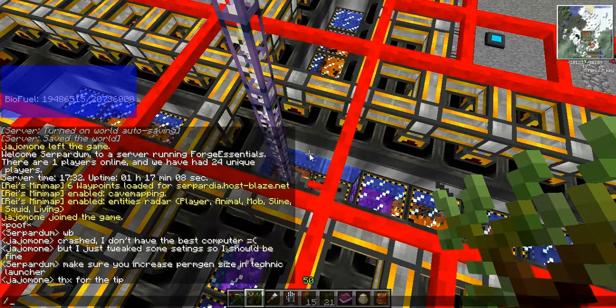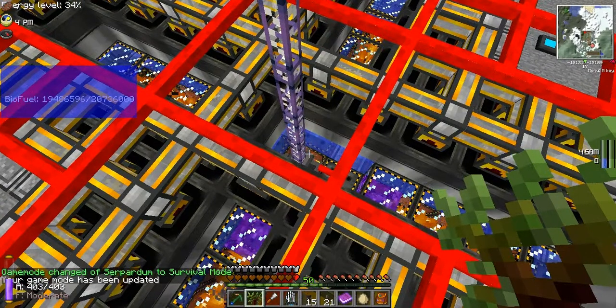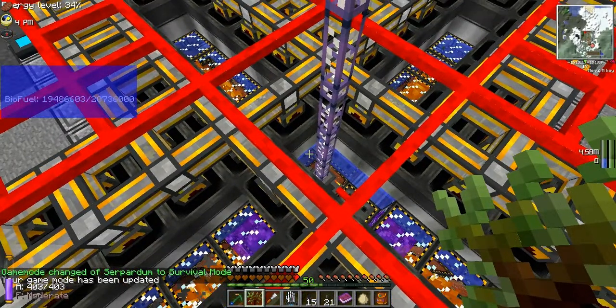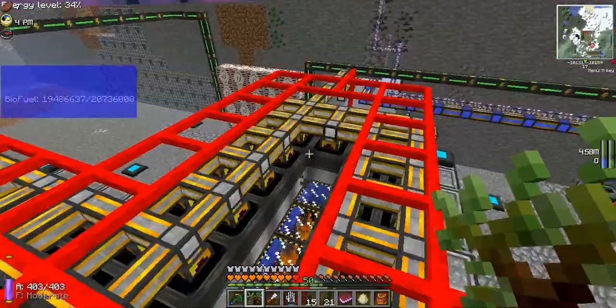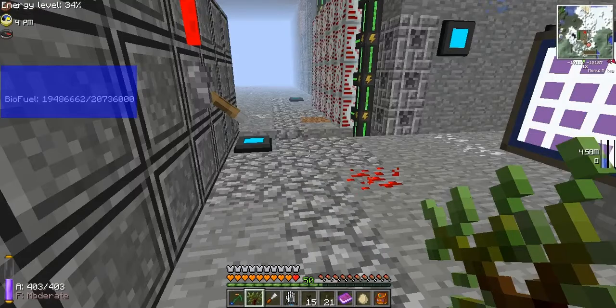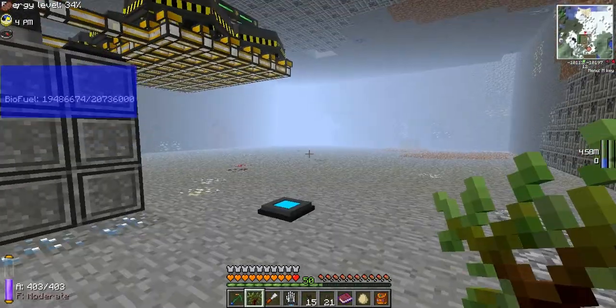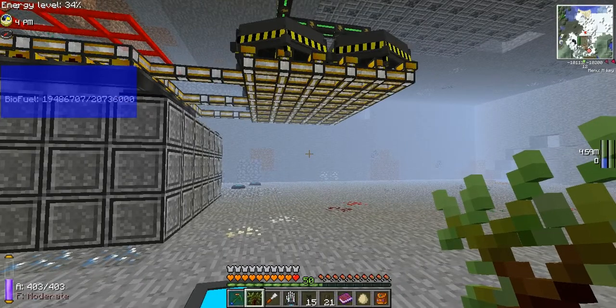I don't actually play in creative, but for some reason last time I played this game it keeps putting me in creative mode — stupid. I gotta fix that next time I update it. So, this is my fusion reactor, and what it's doing now is producing steam, which is how they work. I like this a lot better than the IC2 reactor — that's just a little box that produces power. This is how they are like in real life.